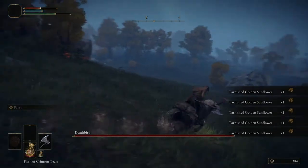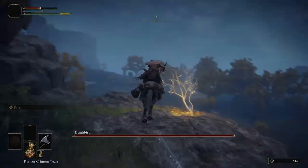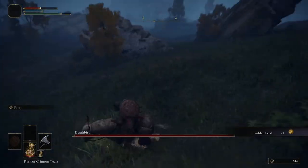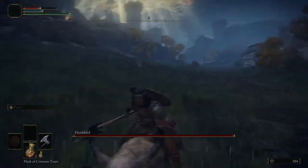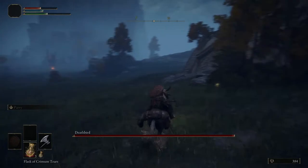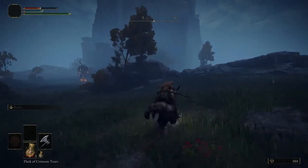So here are two world bosses and then this giant archer — it's pretty crazy. I don't think I've ever encountered either the Death Bird or the Night's Cavalry coming this way before. I didn't know that it could even spawn over here until I did this to make the video.